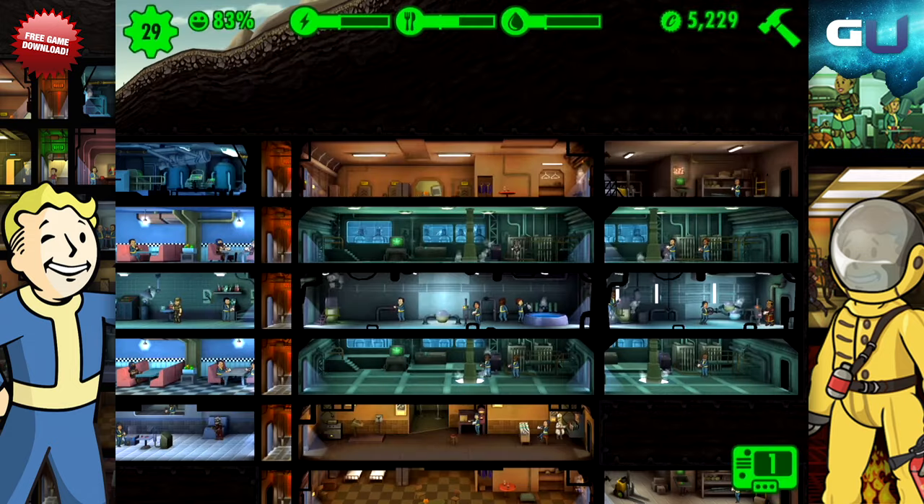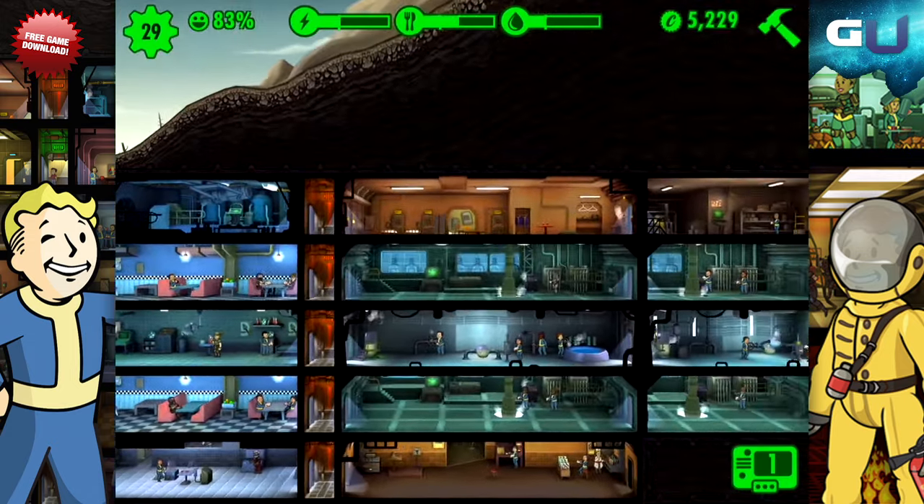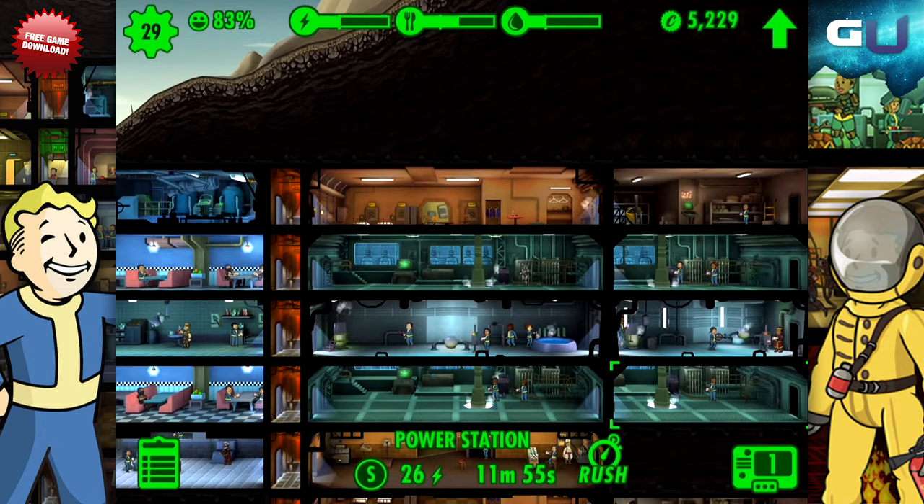In Fallout Shelter, rushing means attempting to speed up production in a room to get the resources in seconds instead of minutes or hours. Sounds like a perfect tool, doesn't it?